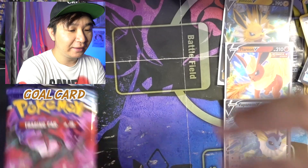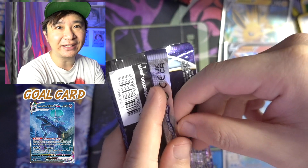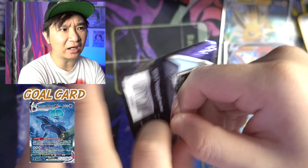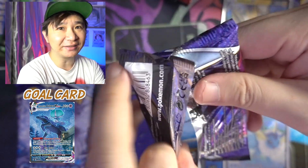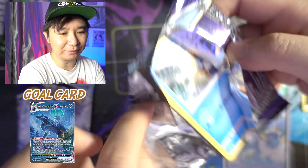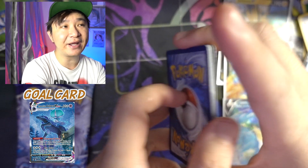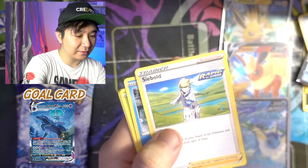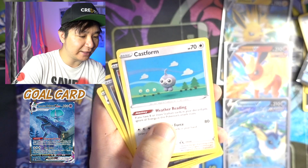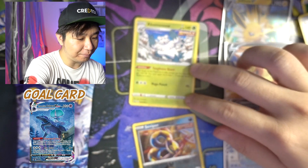We are on to Chilling Reign. Our goal card is the Alternate Art Shadow Rider Calyrex, because the artwork is dark — it's a Psychic Pokemon but the artwork is dark and I like it. Plus I think it's the most valuable card in the set. Green code — that's not going to get us the Shadow Rider Calyrex. Psychic Energy... no, it's Fighting. Melony, Whirlipede, Cryogonal, Snorunt, Weavile, Single Strike Energy, Castform, Qwilfish, Ice Rider Calyrex... and Bewear. No hit.